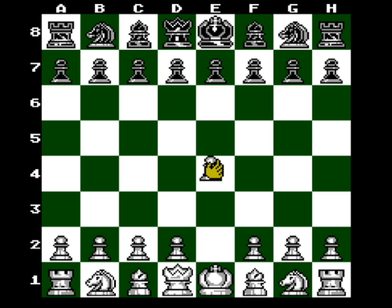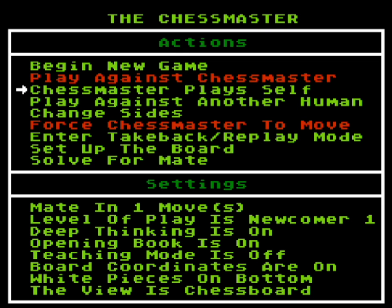I'm going to move this pawn up two, because all pawns can move two spaces from their starting position. Easy AI almost always does that. If you press select at any point you can change the sides - play as the black pieces or whatever - and change it to a human player. Level of play is Newcomer One, that's the default.